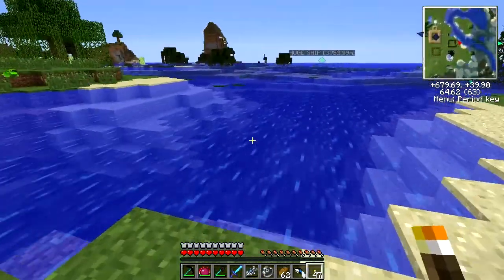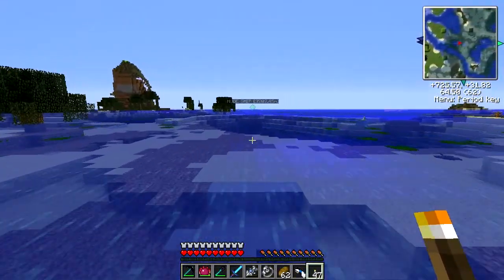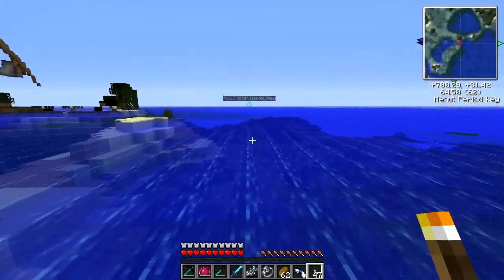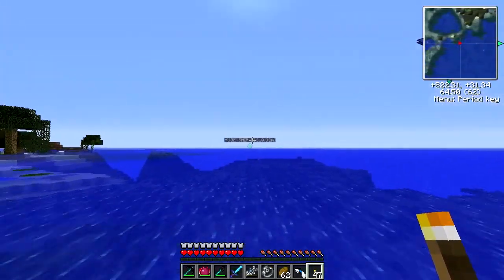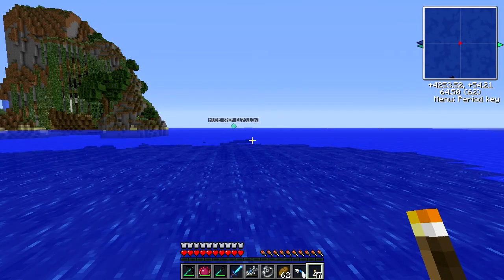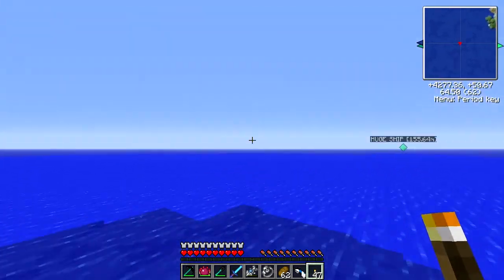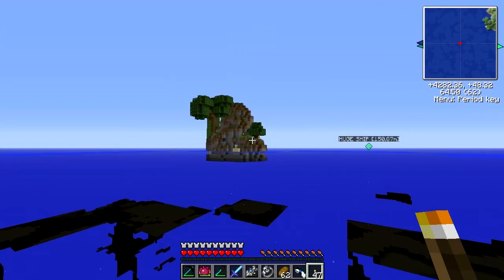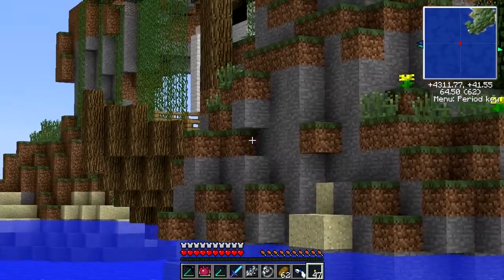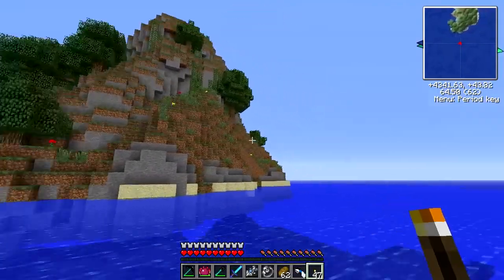Let's head out to this pirate ship. Let's use the Evertide Amulet to quickly zip across the water. Unfortunately you can't boost with the quantum armor whilst using the Evertide Amulet, but never mind. Just quickly before we get to the ship - there is a cove here, which is part of the Better Dungeons mod. That has another ship in it, which I will be returning to after I defeat this big ship that I'm heading towards.